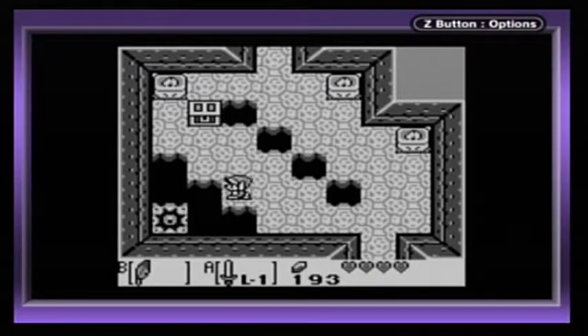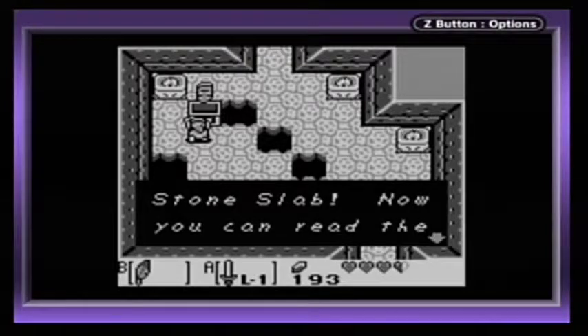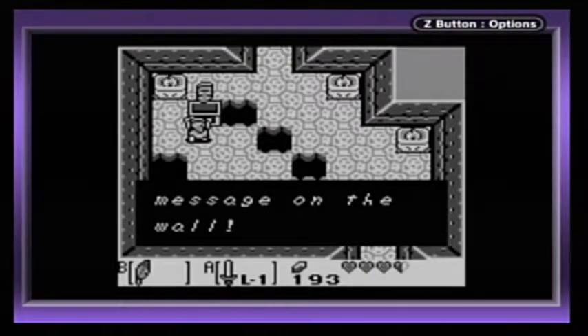So there's like a black hole here trying to suck us in! And it succeeded. You found a fragment of stone slab! Now you can read the message on the wall!